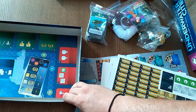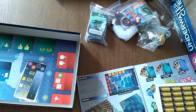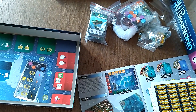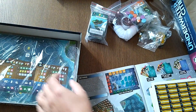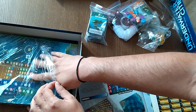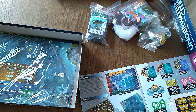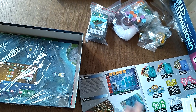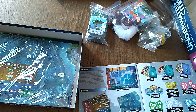So this goes back into the box. We've seen these player boards — all four of them. We'll have a look at the cards later. So we've seen the game board, and we'll have a look at the cards.